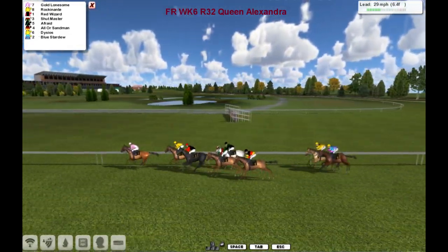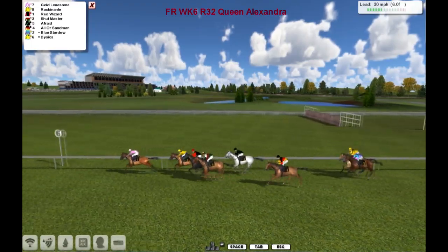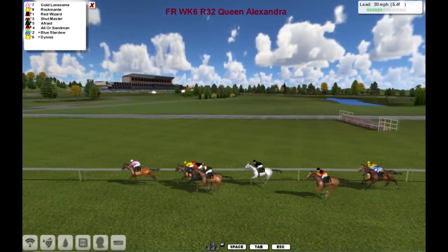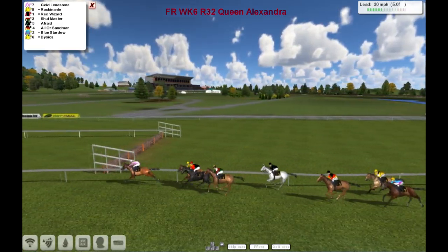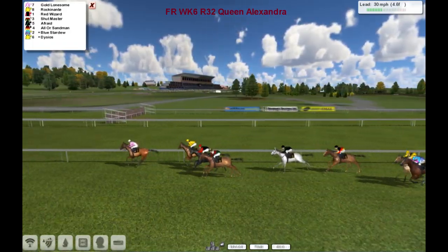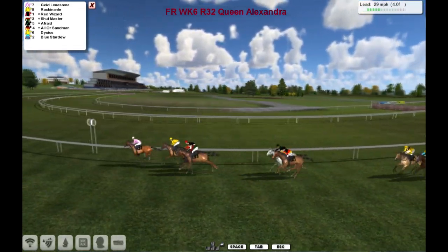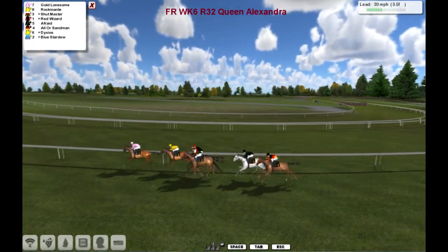They take this bend out of the back section of the course and run on down towards the home turn — this long straight here at Ascot. Gold Lonesome just getting pushed along; they're all getting pushed along actually at the five furlong. A couple of them are looking pretty — that's Red Wizard and Shutmaster. Don't really want your horses working too hard until about the three furlong pole; at the four furlong they start rounding the home turn for this long run in.